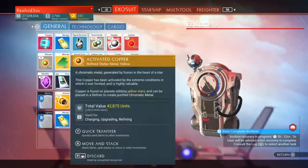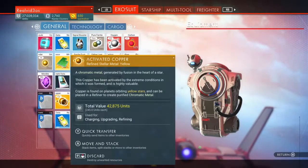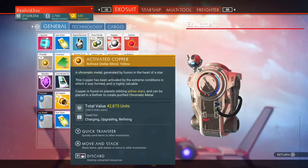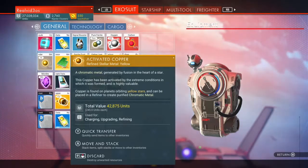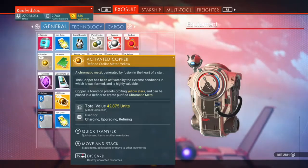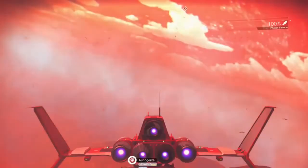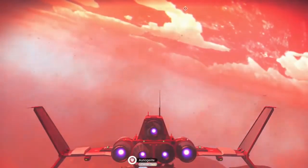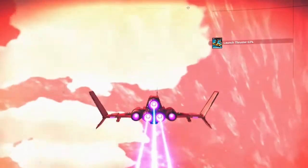Activated copper — a chromatic metal generated by fusion of heat of a star. Copper has been activated by extreme conditions in which it formed — highly valuable. Copper found on planets of hotter stars can be refined to produce purified chromatic metal. Okay, we'll keep that then. Get out of here — I've done what I needed to do.